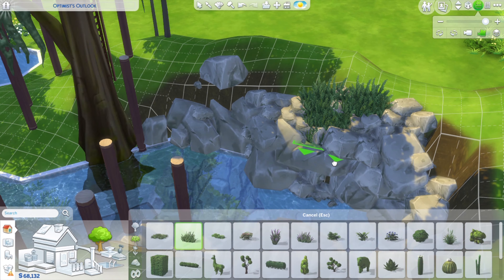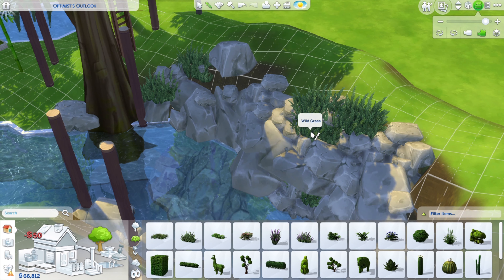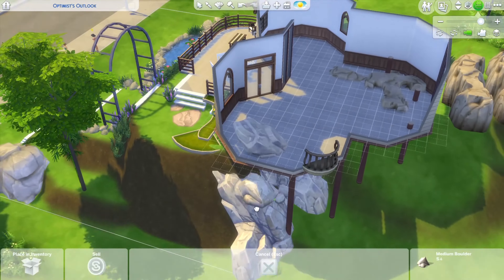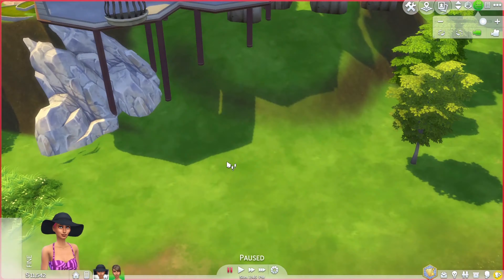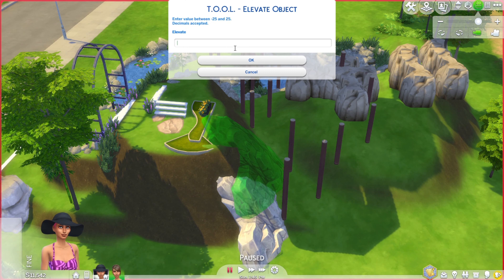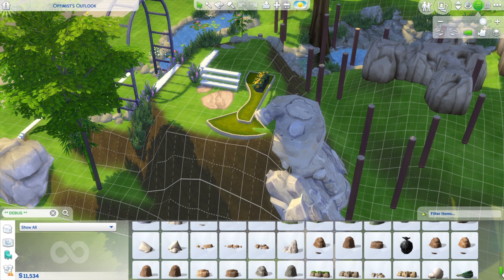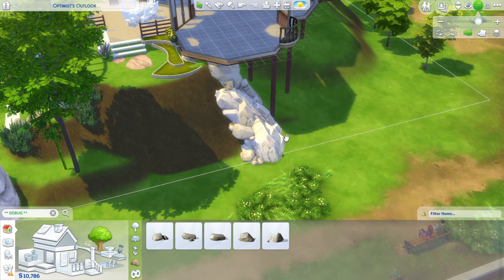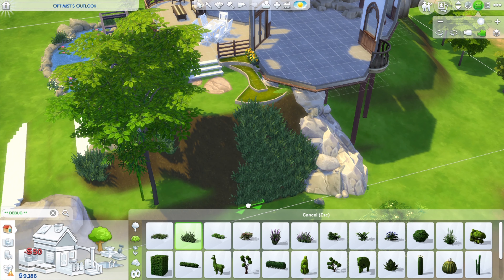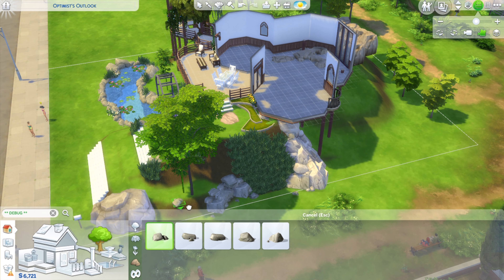Here I'm lowering some of the big rocks from the debug menu — I love these debug rocks. They give better texture than the base game ones, because when you size up the base game rocks they can look a bit weird. I did cut out a lot of footage of me adding all the greenery because you guys don't want to see the same thing over and over — that would be boring.